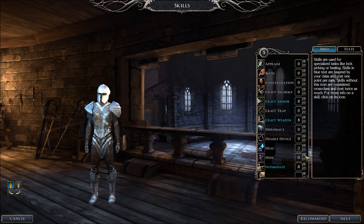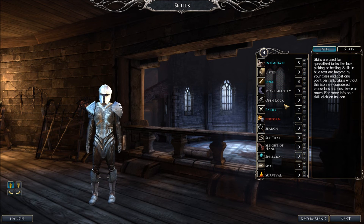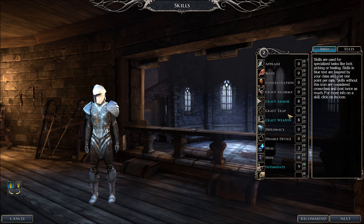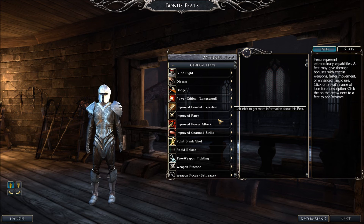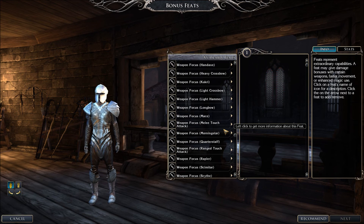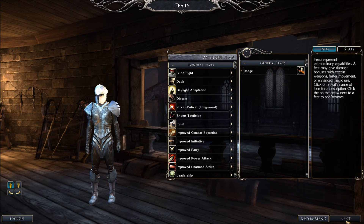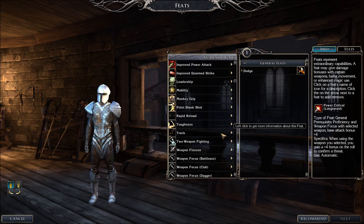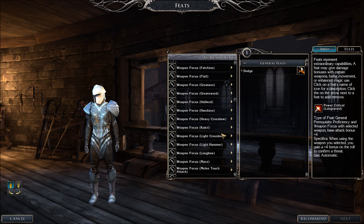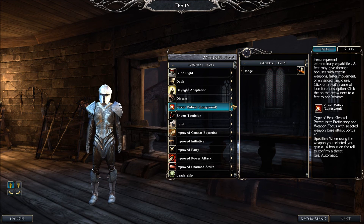Sixth level fighter. I guess we can go with the same stuff. I could start putting him in tumble or something like that too. Let's get taunt up, and let's go with lore and intimidate. And let's go with crafting. Maybe power critical longsword now - or dodge, actually. You know what, I think I'm going to get dodge first. Okay good. Get another feat - maybe power critical longsword now. What else do we have? We could get some toughness as well. Yep, let's go power critical longsword. That'll work.